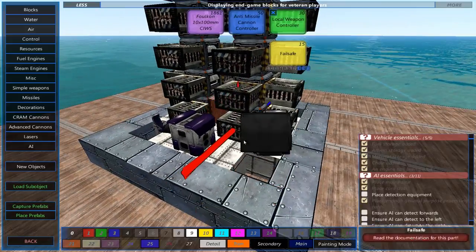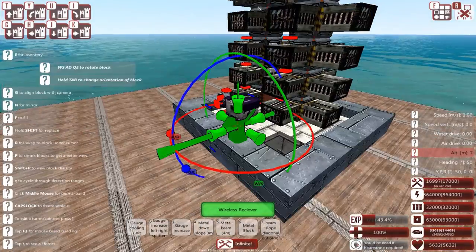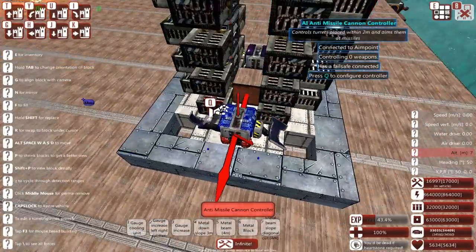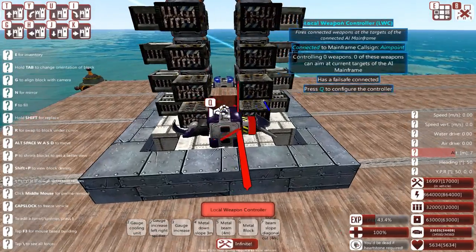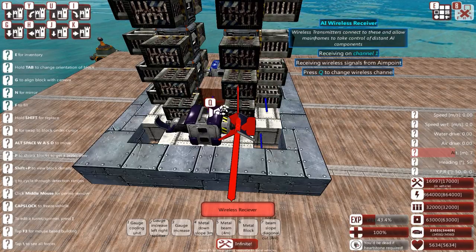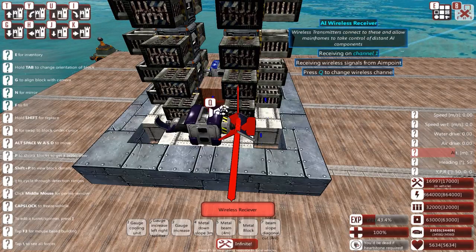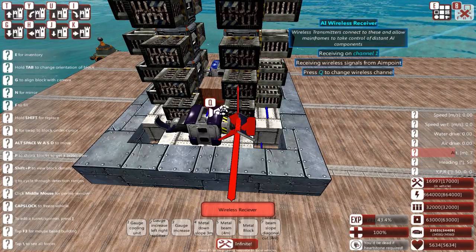Although it is slightly wasteful to utilise two receivers, I can place them on different channels. Having different channels on the local weapons controller is very useful as it will allow me to configure what they're actually targeting. So I can set it to shoot down fast, small planes rather than going for the same targets as my primary cannons will be.